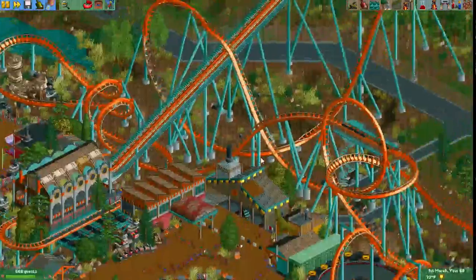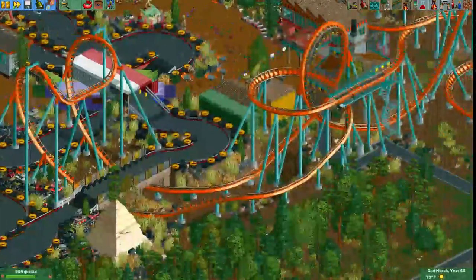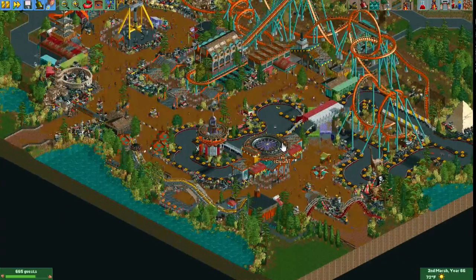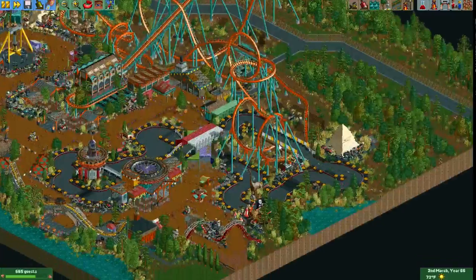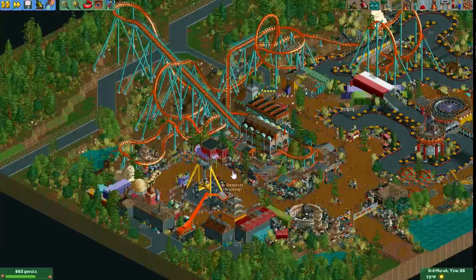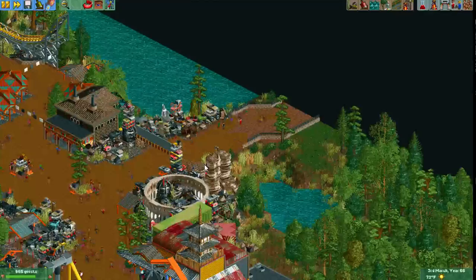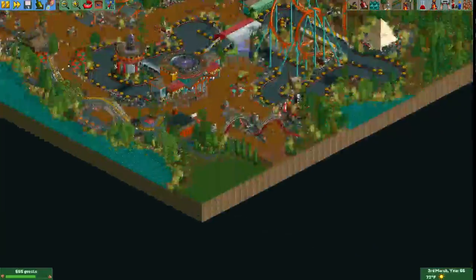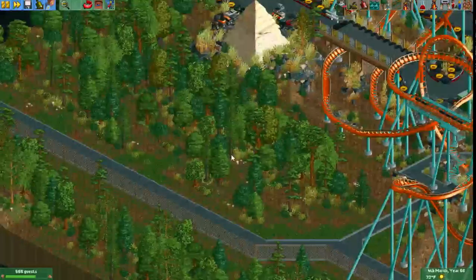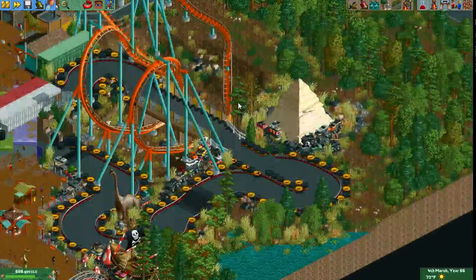Unfortunately, the worst part of this is the coaster. It doesn't really feel like it is a part of this — it doesn't feel like it's part of the Junkyard at all. It kind of feels like he has a coaster and a Junkyard next to each other. There's interaction, but it felt awkward. And the surroundings felt really rushed — grass, somewhat open space, sloppy foliage and stuff. You can definitely tell it was rushed.